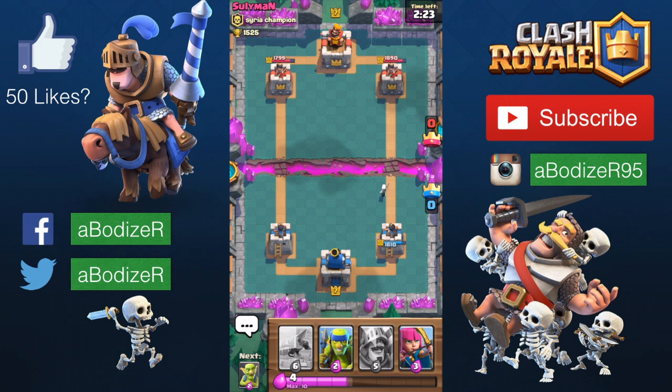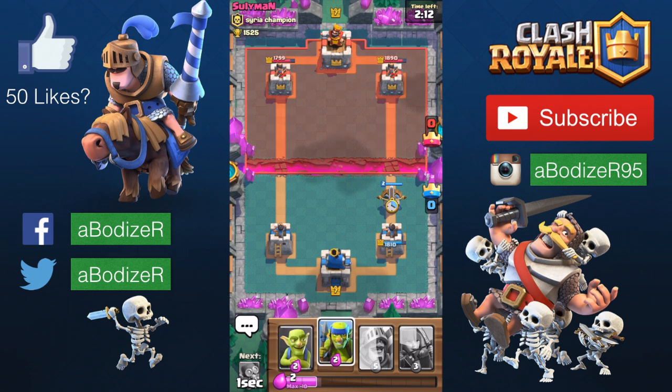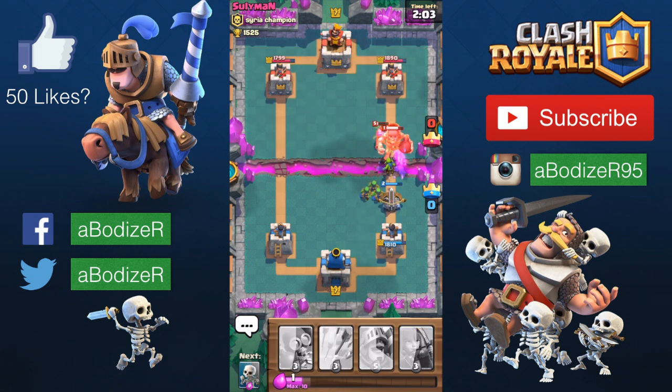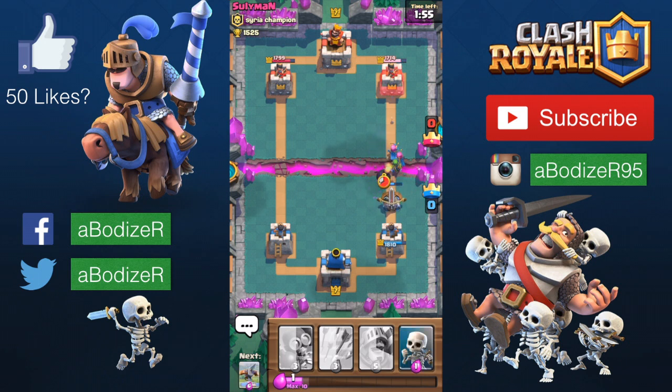Now I dropped the xbow here, and to distract any troops coming I put as many cards as I can. The musketeer is coming and I'm putting a lot down. The giant skeleton is over here — I'm doing my best to not let it get closer to the xbow because it will just destroy it. As you can see it is destroyed, but I'm still dealing good damage to the towers and still hitting that tower with the archers.